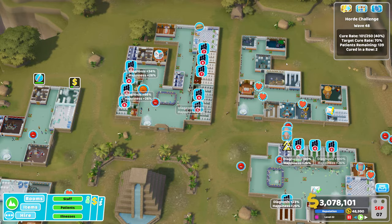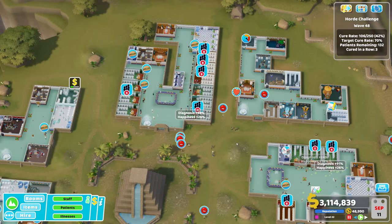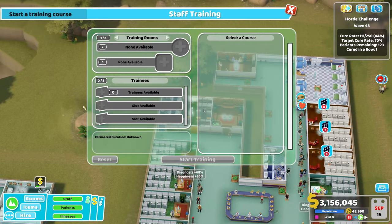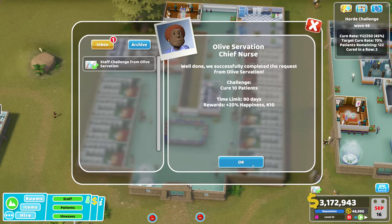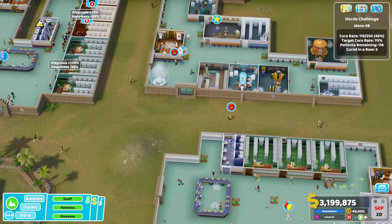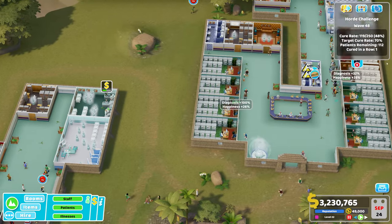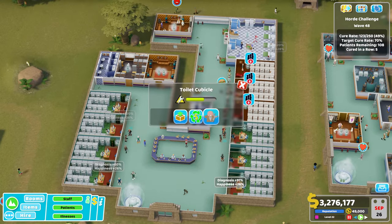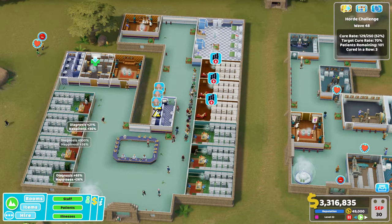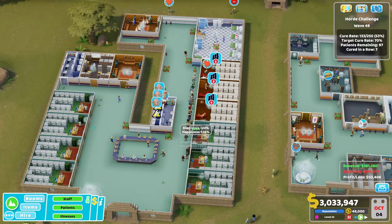Treatment can then be in another building — no problem whatsoever. Tip number five: training. Always continually train your staff — do not let it slip. You want to be training constantly and getting your staff specialized as quickly as possible. I personally recommend training staff when they're on low energy, because you actually get an energy boost from training. Why put a high-energy staff member in a training room? Let them work, wait until their energy is low, then send them to train rather than the break room.